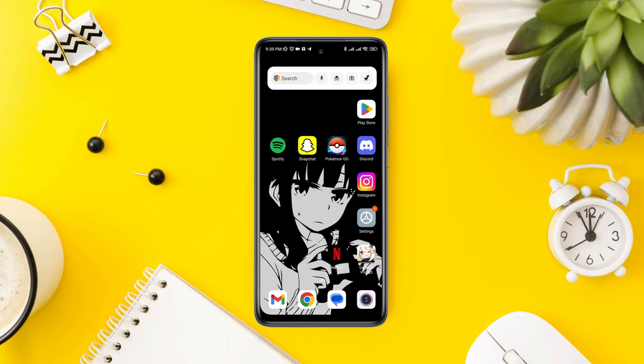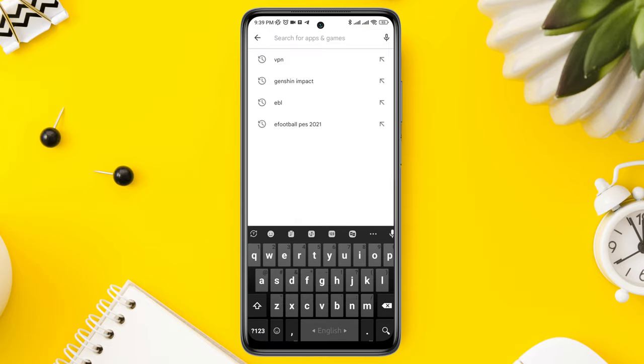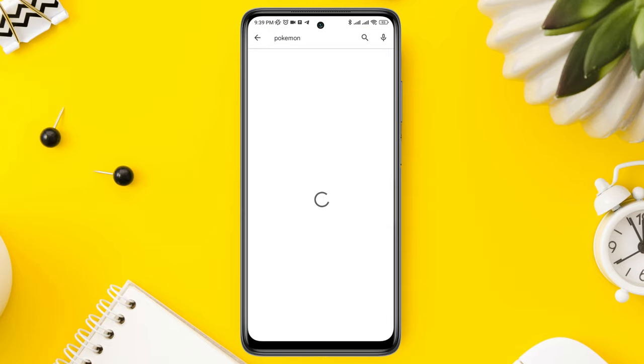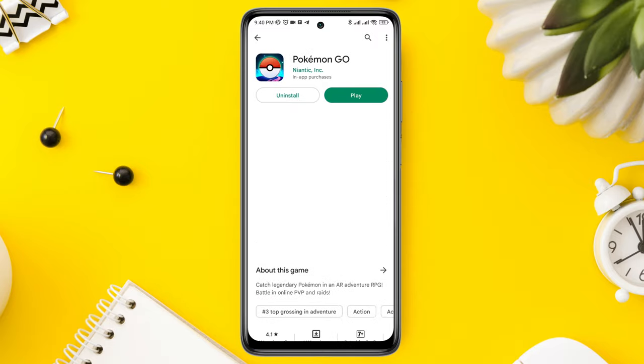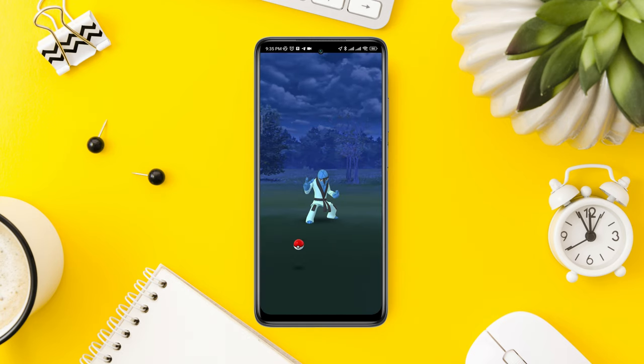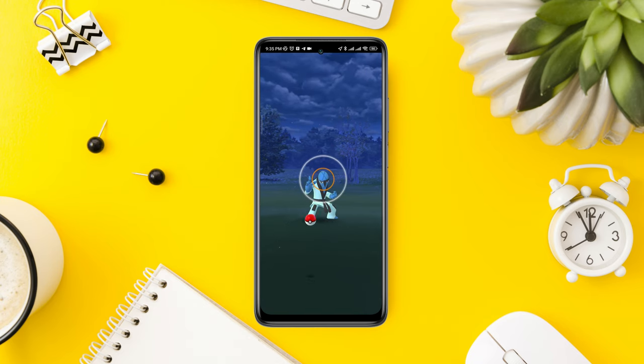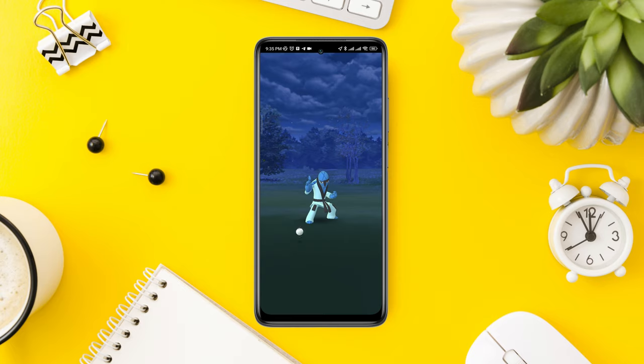Now follow the third process: open the Google Play Store, search for the Pokémon GO app, and make sure to update your Pokémon GO game on your Android device. After following all these steps, you'll be able to solve the lagging issues on Pokémon GO and play it smoothly. If you still have a problem, let me know in the comment section — thanks for watching.